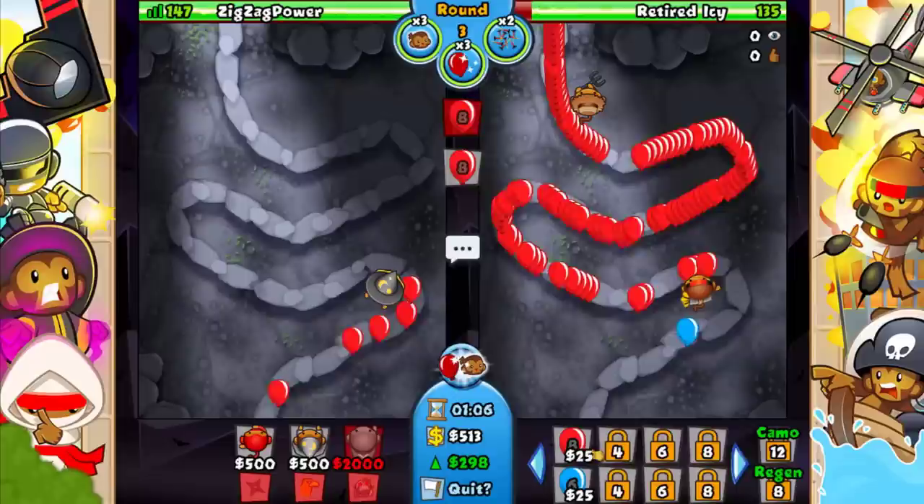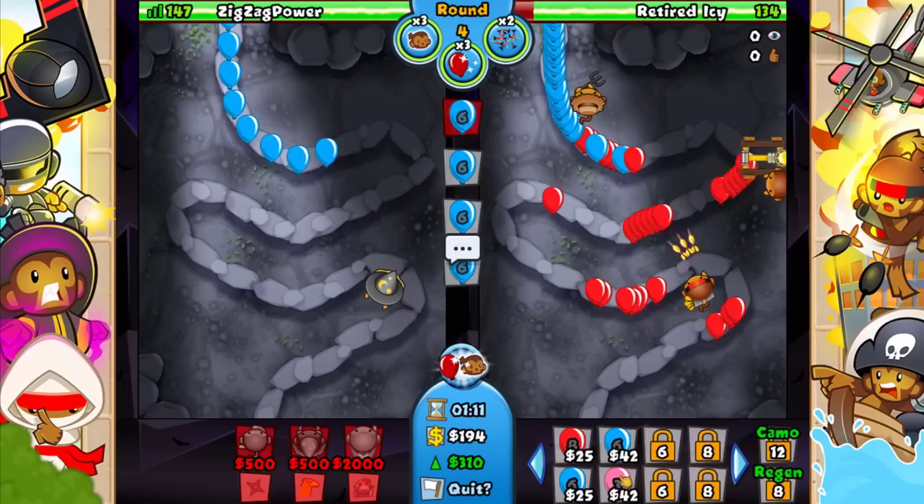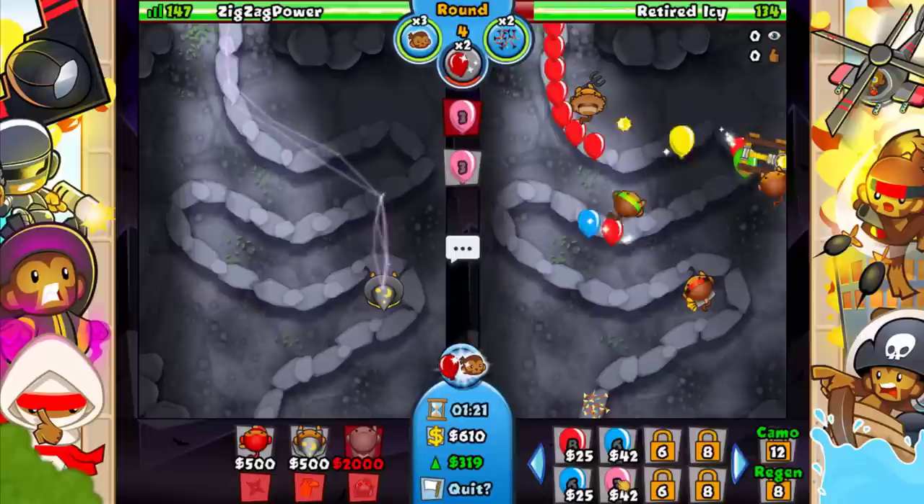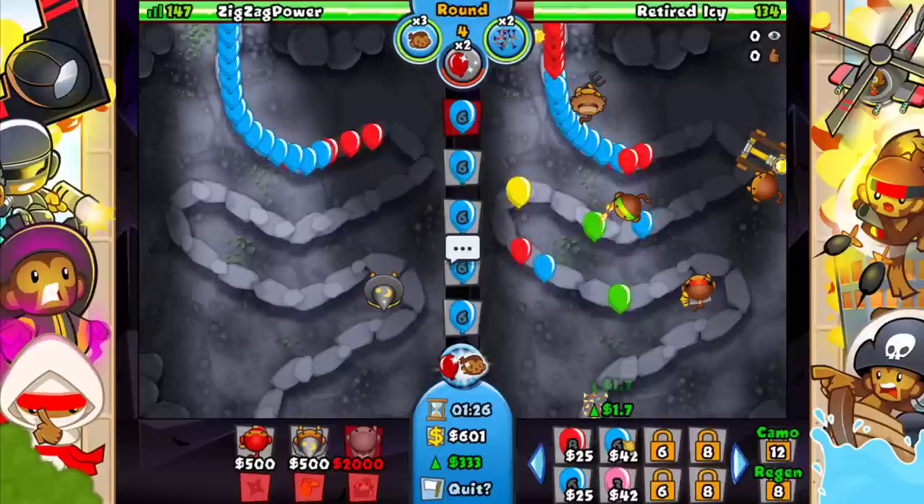Let's just go for this now because he's about to rush me. Let's bloom boost some pinks at him. He spikes — okay cool. Back to ecoing. We can't even be sending too many of these. I really just wanted to force the second dart monkey — the more defense I can get off of him the better.